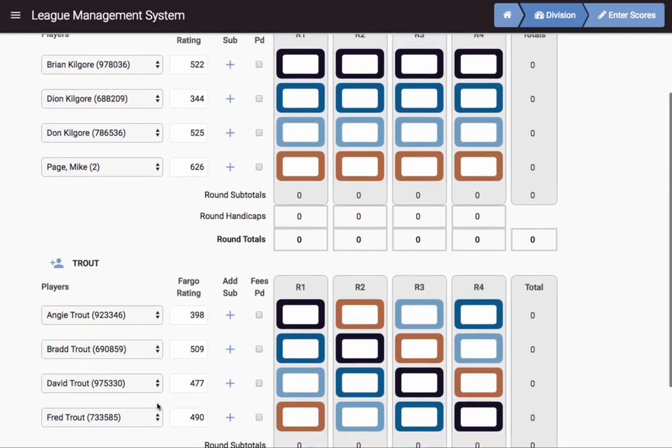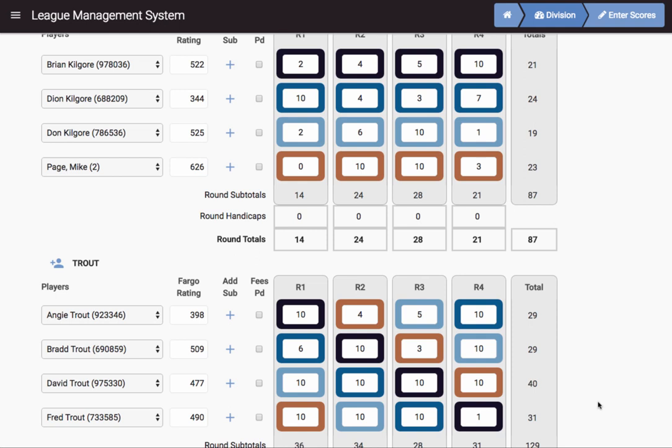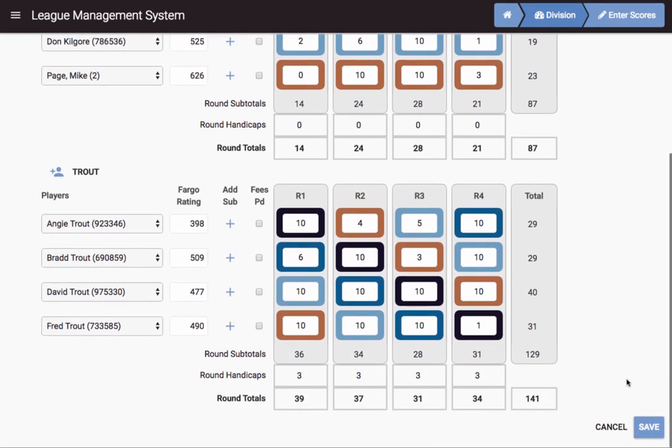We're ready to score a match, so we'll put in some numbers: 2, 4, 5, 10. Those are valid game scores. You can see that in the first round this team got 36 points plus a 3-point handicap, so they get 39 — they walloped that team. In fact, they probably won all the rounds. Let's go ahead and save this score sheet.